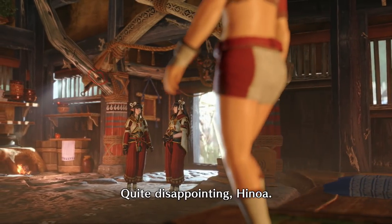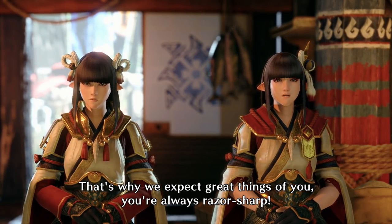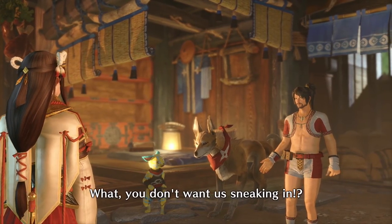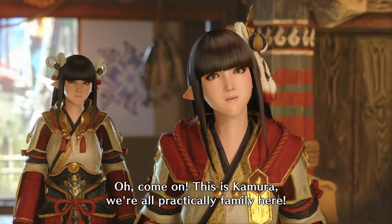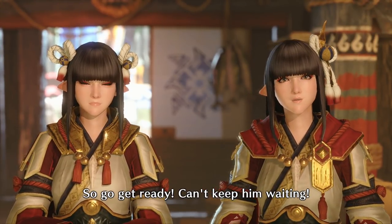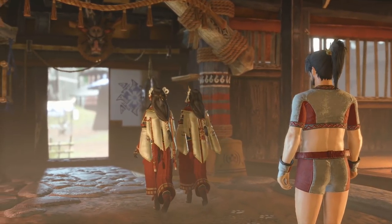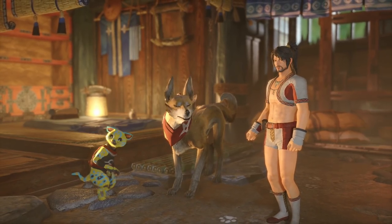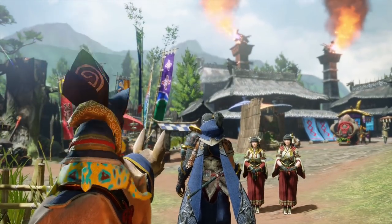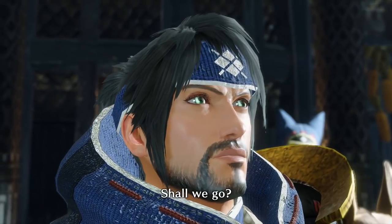The game's opening cutscene begins. It looks like we've been caught in the act, Minoto — quite disappointing, Hinoa. 'I really don't see how anyone could have noticed us — it was a perfect display of stealth.' 'That's why we expect great things of you — you're always razor-sharp. Well then, I guess we still have a lot of training left to do.' The elder is looking for the player character, so go get ready — can't keep him waiting.